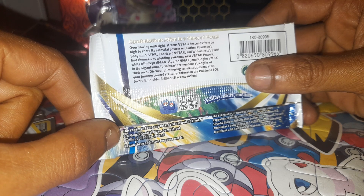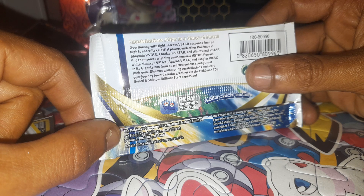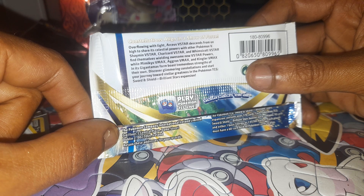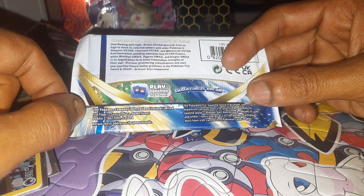Constellations align in a show of force, overflowing with light. Arceus V-Star descends from on high to share its celestial power with other Pokemon. V-Star: Shaman V-Star, Charizard V-Star, Whimsicott V-Star find themselves wielding awesome new V-Star powers, while Mimikyu V-Max, Duraludon V-Max and Kingler V-Max in its Gigantamax form boast tremendous strength. Discover glimmering constellations and start your journey towards stellar greatness in the Pokemon Trading Card Game Sword and Shield Brilliant Stars expansion.